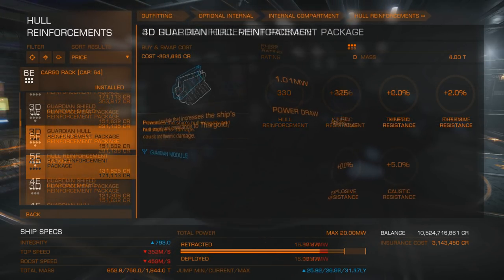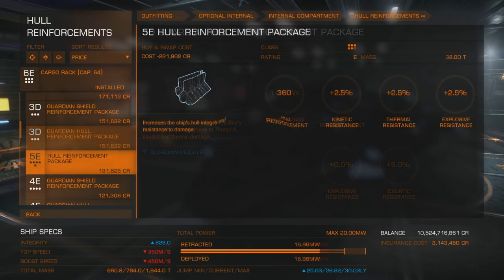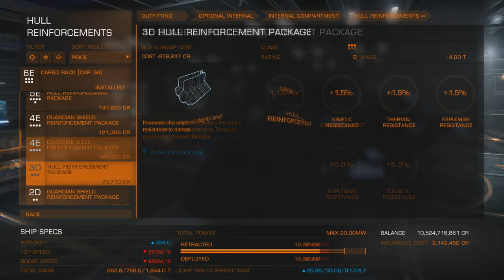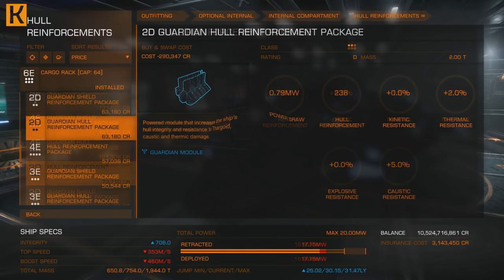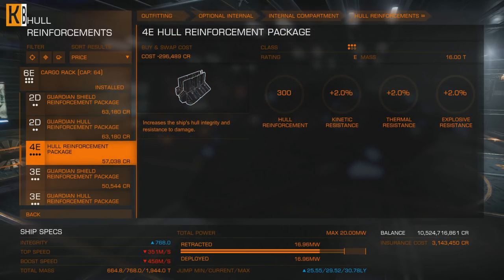If we compare them against unmodded hull reinforcement packages, then Guardian ones are better. For example, 5D has 488 hull reinforcement versus the regular one's 390. 4D Guardian hull reinforcement is 413 versus 4D regular reinforcement package at 330. And it doesn't matter which class Guardian hull reinforcement package you have — every single one will have 2% thermal resistance and 5% caustic resistance, while regular hull reinforcement packages will lose 0.5% per class.